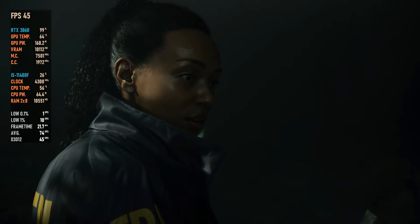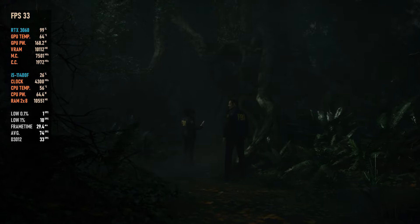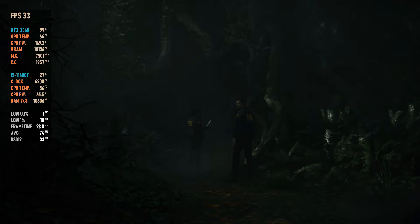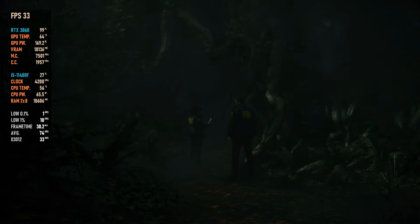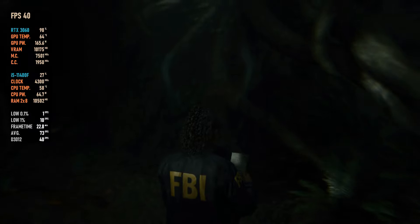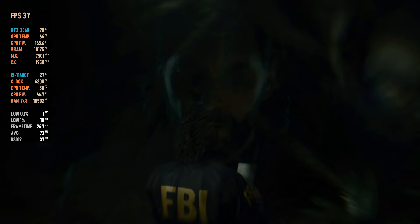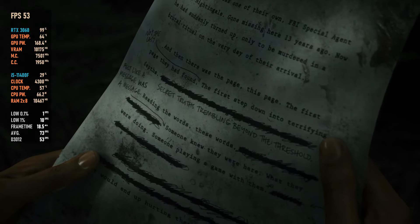It's for us. The text is about us. The victim was one of their own — FBI Special Agent Robert Nightingale. And then there was a page they found: the first step down into terrifying depths. Reading the words — these words felt like a message. Someone knew they were here. Someone playing a game with them. An invitation. How could they not accept? Even if they knew it would end up hurting them.